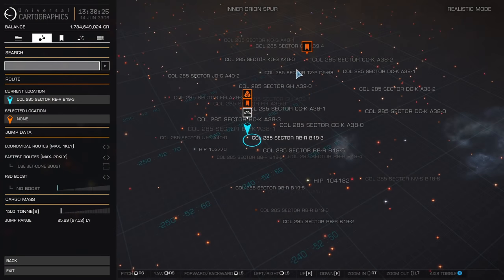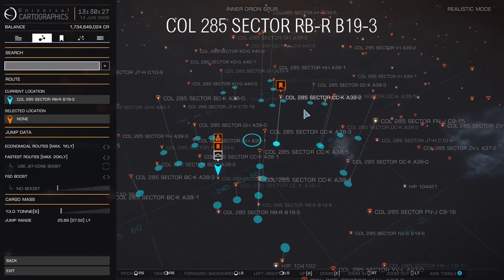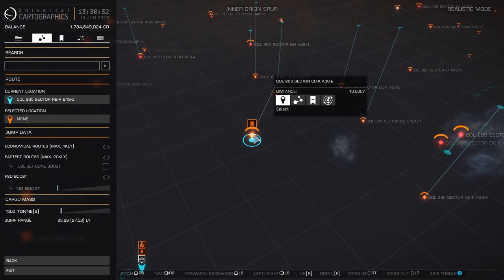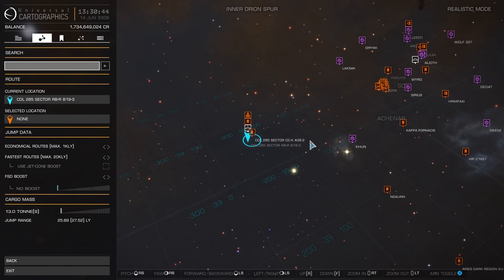Quite naturally the system itself, where the mining is taking place, is absolutely chock full of fleet carriers, so people are having to park right nearby. This by the way is not the only triple hotspot within this region of space — there are others — but as far as I can see, this is probably the best one.